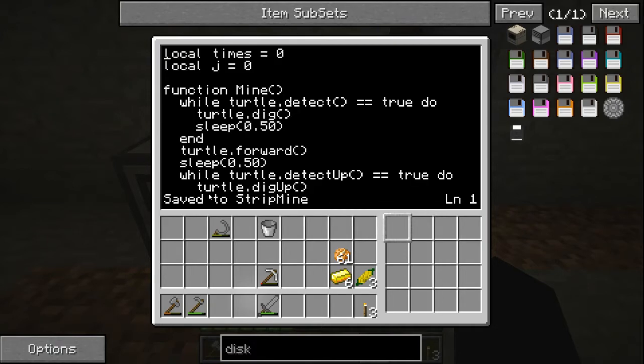Okay guys, I totally wrote the program right here. Right now I'm going to show you what it actually does and we're gonna test it. Also I'm going to write the next program — the 3x3 miner — and we can get started on making our whole system. So basically I work with functions in this program — a lot of functions. The first function is mine, and it has a while loop that says turtle.detect is true, meaning if there's a block in front of it. So turtle.detect equals true — if there's a block in front of it, then do turtle.dig.